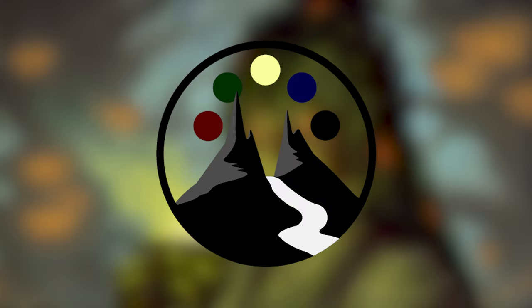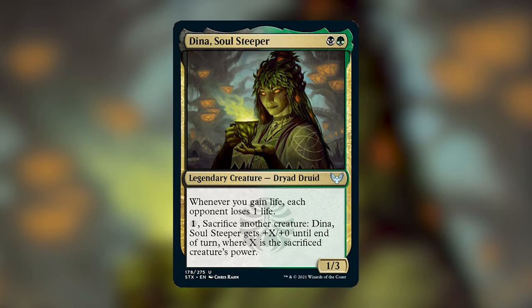So for this week's Deck Tech, I am super excited to be introducing you to the Witherbloom College. I have brewed up a super cool deck for Dina the Soul Steeper — and I think 'steep' is maybe synonymous with brewing, so that's kind of cool. A little bit of wordplay there. The Witherbloom College is all about gaining life, death, regrowth — all of the good stuff that green and black is known for.